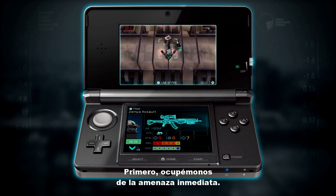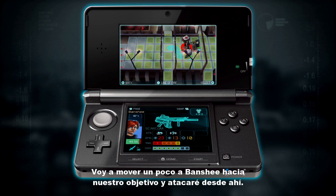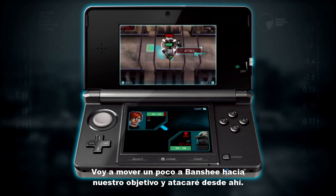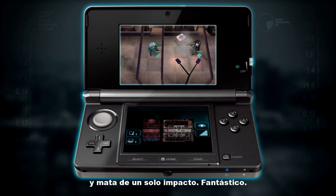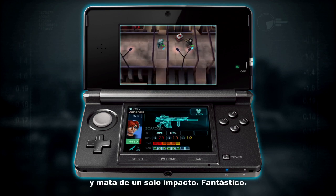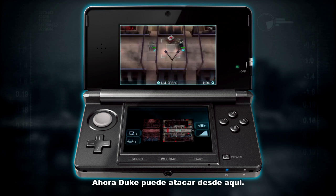First, let's deal with the immediate threat — we'll take this guy out. I'm going to move Banshee a little bit more towards our objective and attack from there. She's at close range, she does a lot of damage and kills in one hit. That's excellent. Now Duke is free to launch his attack over here.